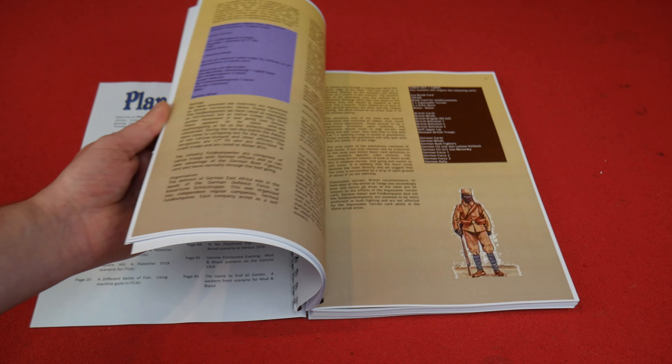We've got 40-plus articles in total, covering everything from ITSLU through to Through the Mud and the Blood, and also Cocking Up the Mud and the Blood — the Chain of Command version of the First World War — which is a great game. I've played it several times and always enjoyed it. The first few entries in the index are ITSLU. I'm going to skip over this because it's not a system I know a great deal about, but there's a lot of stuff in here, including East African scenarios.